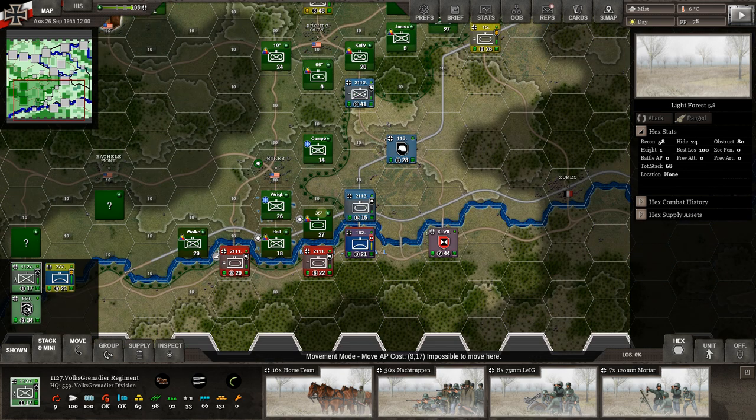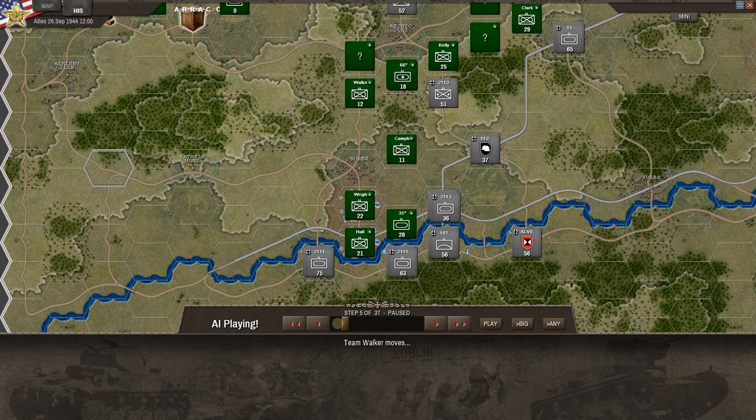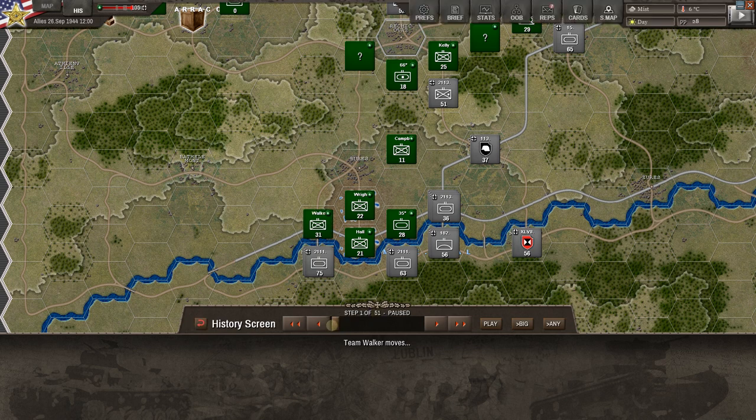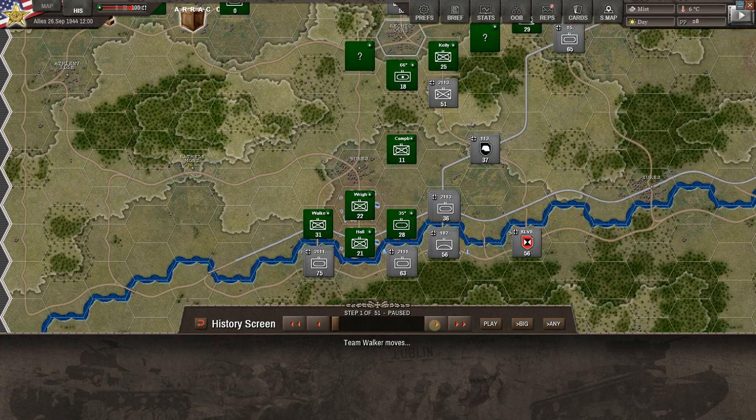End of turn — here come the Americans. We're up to 51 replay steps. Let's go back to zero and watch what the Americans do. Team Walker moves into a hex, then disappears — he must have moved back to where we have no visibility. We can see him moving up through town, coming over to help the situation.